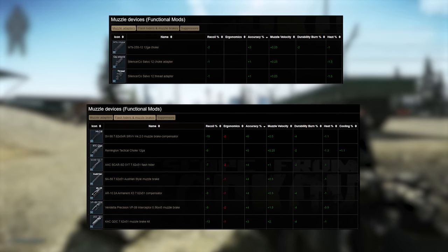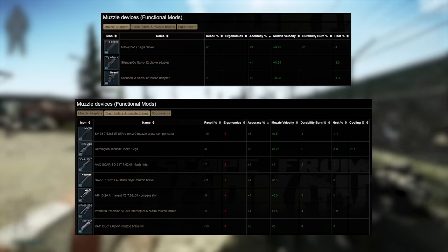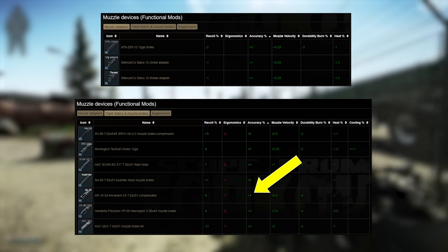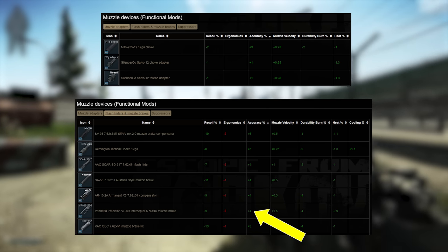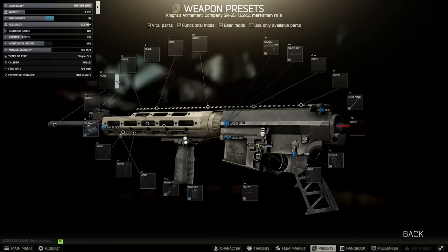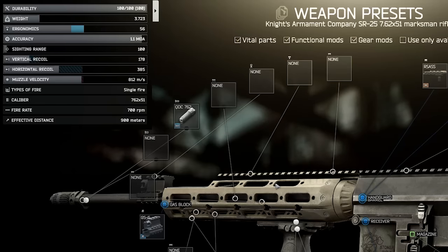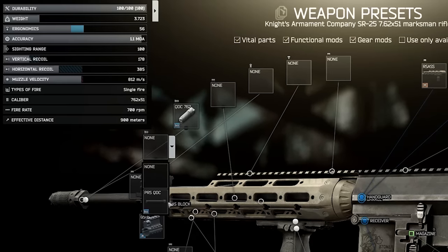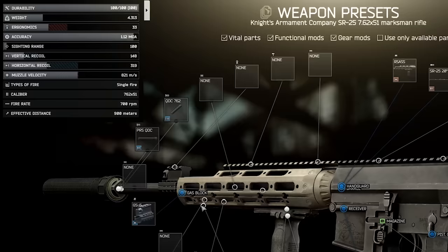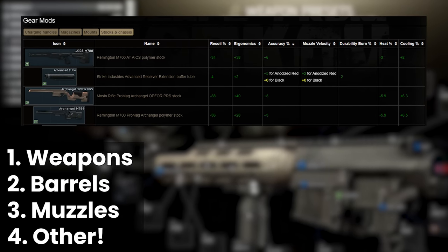Different muzzles can also have some small impact, but nothing groundbreaking, with the most you can get on many weapons being 4% unsuppressed on the 2AX3 for 7.62 NATO, or the Vendetta Precision for 5.56, and 2% suppressed with the Gemtech 1 or the SRD. Some suppressors even remove accuracy, so although the Knight's muzzle brake gives 3% on its own, the suppressor itself takes back 2 for 1% overall.